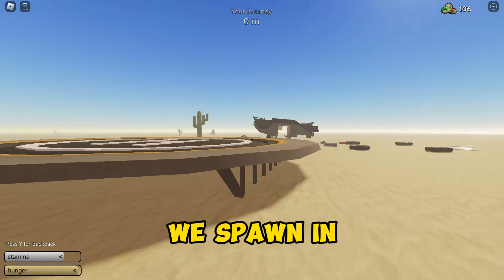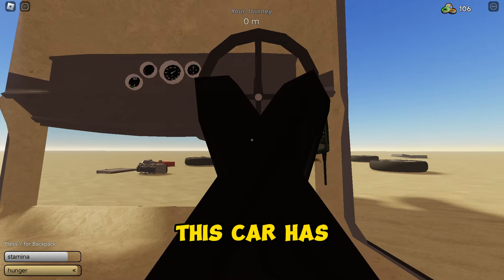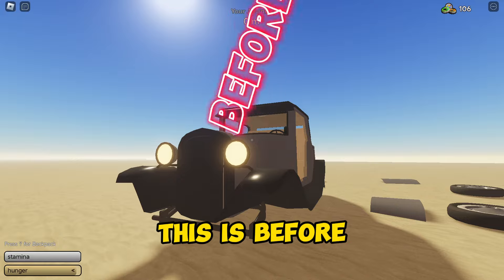This is Al. When he's going forward, the car will be flipped for some reason. But it's good to know, this car has overflow. This is before and after.